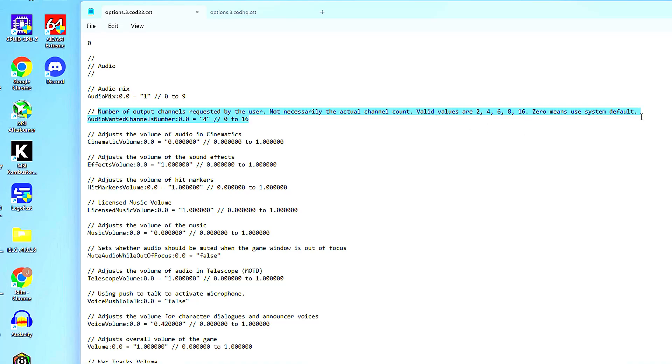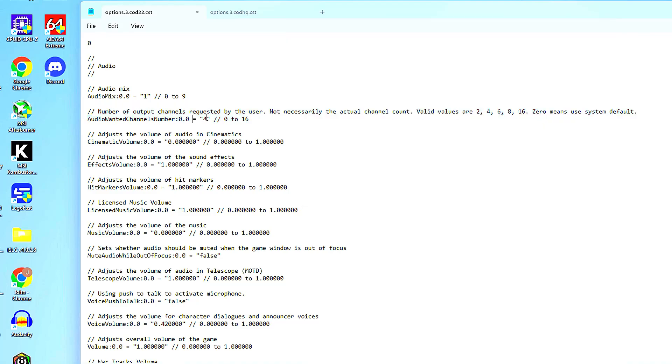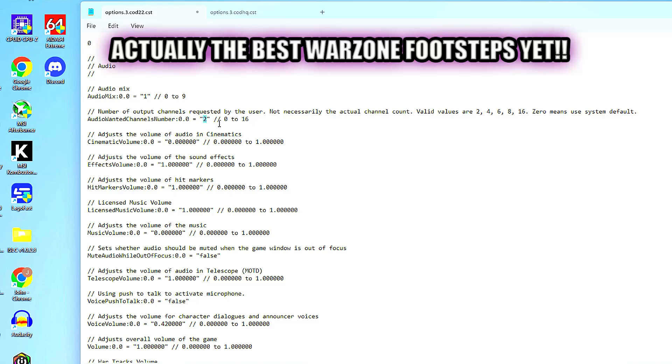This setting allows you to set a number value from 0 to 16, but only 2, 4, 6, 8, and 16 are valid values — zero is just a default. Each number probably just represents a preset. Pretty much every night for the last week I've tried all six numbers in both stereo mode and Windows Default. To me it seems the lower the number, the more the footsteps stand out. The actual volume stays pretty much the same, but how the footsteps stand out against background noise changes quite a bit. For me, footsteps sounded most noticeable at a value of 2 — I ran this experiment five days in a row and every single time, 2 sounded the best.